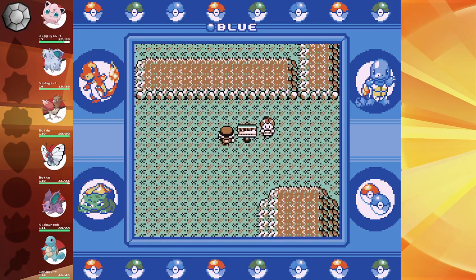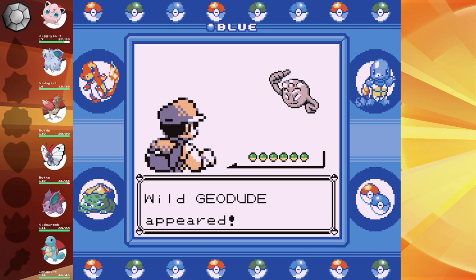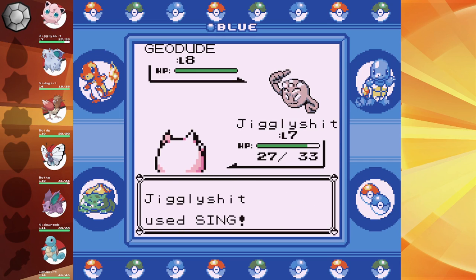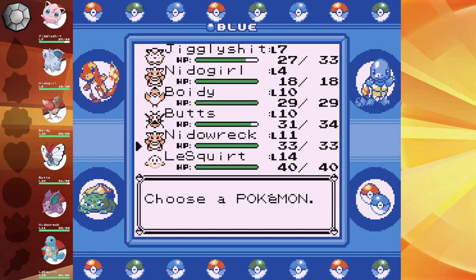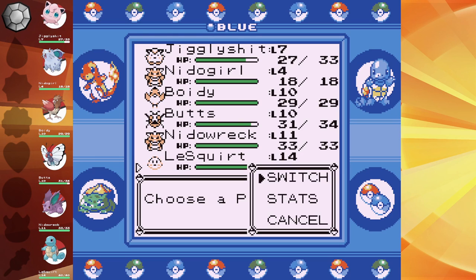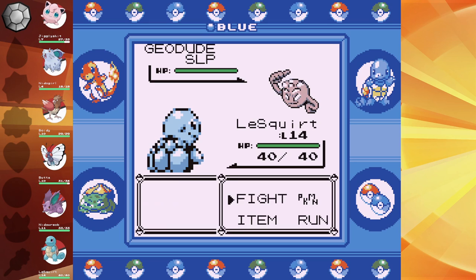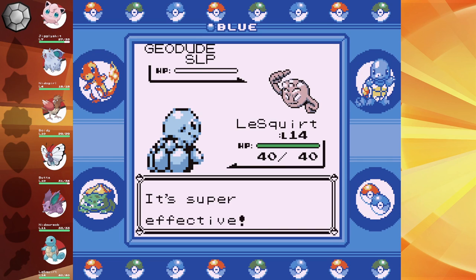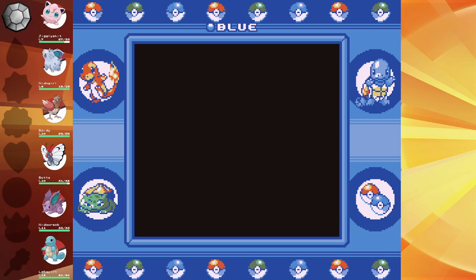Let's go play Gen 8 and use Heavy Duty Boots. They're a held item added in Gen 8 that ignores entry hazards — so Charizard doesn't get destroyed by Stealth Rock. The introduction of Heavy Duty Boots actually caused entry hazards to fall off a lot. I don't hate entry hazards, but it does get annoying when it's all anyone uses.